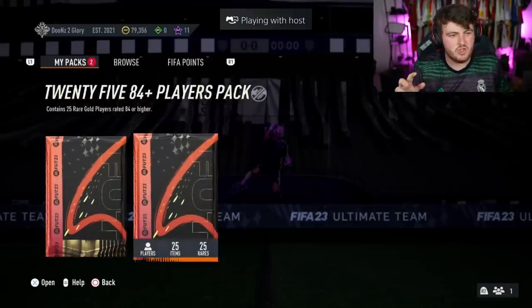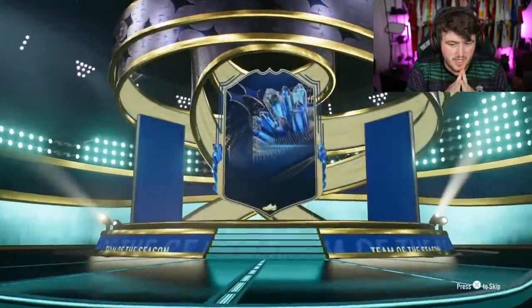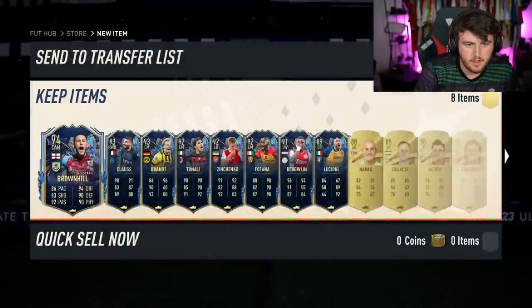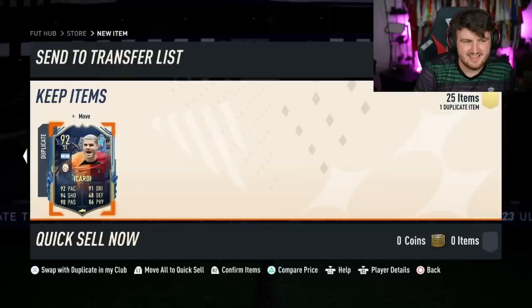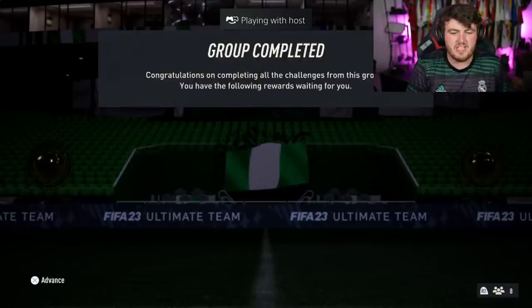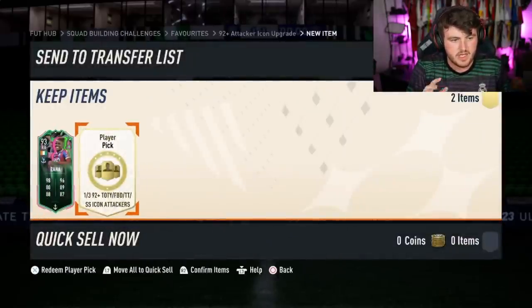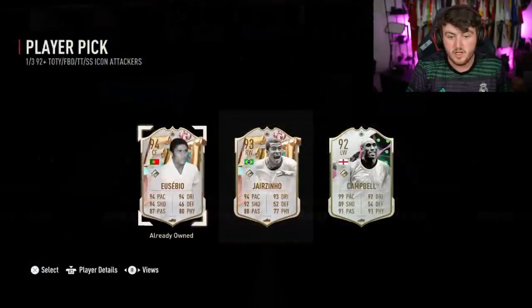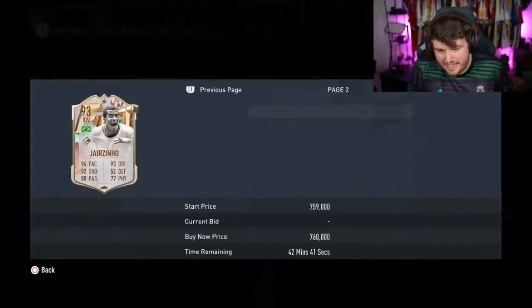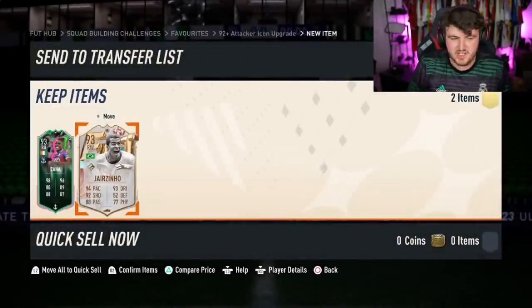We've got Don Springs' 92-plus icon attacker player pick — he wants George Best. The first one we don't get George Best, but we do get Jezzino and Eusebio — really, really good, that's actually really funny. He genuinely wanted George Best, but Jezzino is okay, and Eusebio probably is the best one packed today. He obviously already has Eusebio though, which is quite funny.